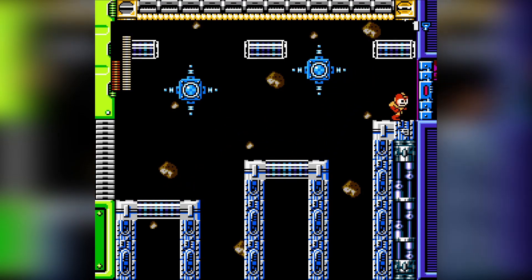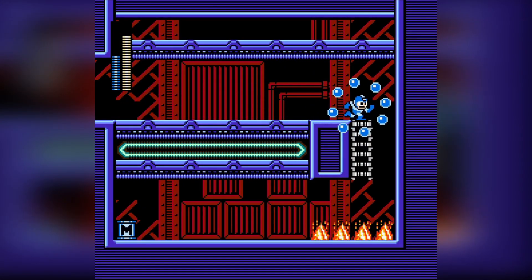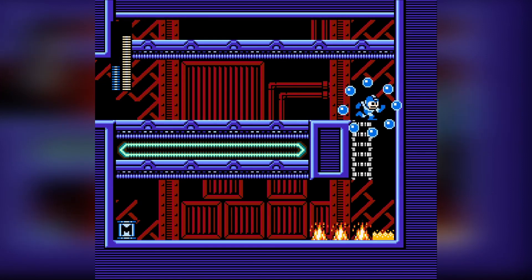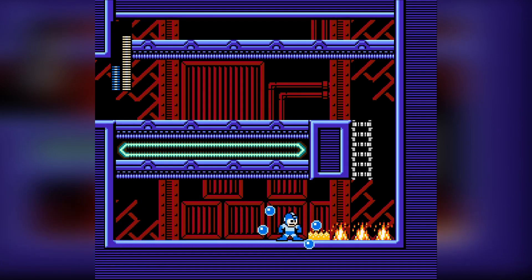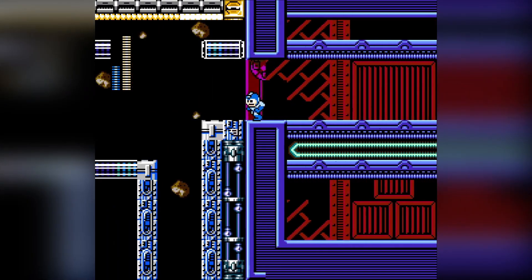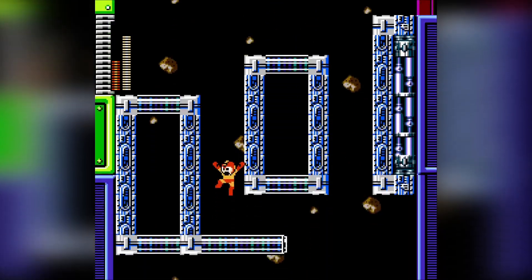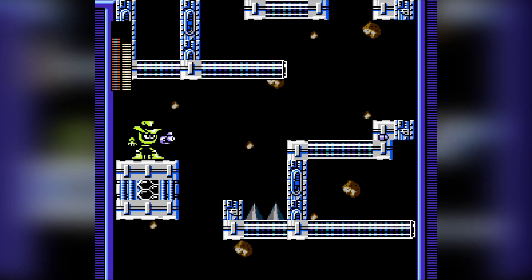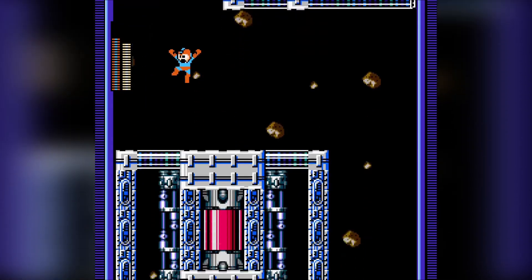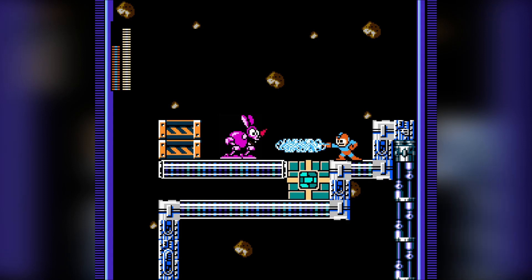Going back here, I still have my key, so I can unlock this door and find — an M-Tank! Good find! If I run out of the hydro bubble in this room, then I'm doomed. Maybe if the creator of this level could make it more clear what you're supposed to do next time around, that'd be nice. But other than that, pretty okay level for what it's worth.